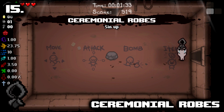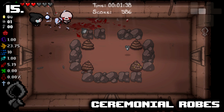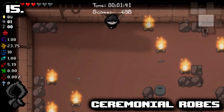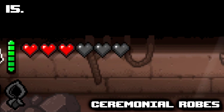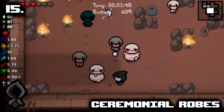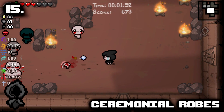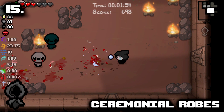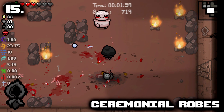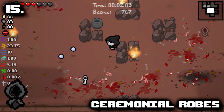Number 15: Ceremonial Robes. It's so difficult putting this at 15 for me, which is stupid since it's the first entry on the list. Ceremonial Robes is a small plus one damage up that also gives you three Black Hearts. It's literally an instant take item, zero downsides, and it puts a dope looking Black Hood on Isaac. I put it at 15 because there are genuinely 14 other better items in my opinion, but the nice thing about this item is if offered in a Devil Deal, it's always takeable since you always have the HP to take it.